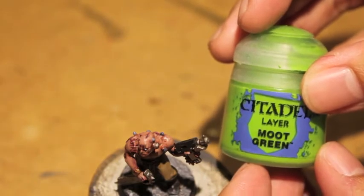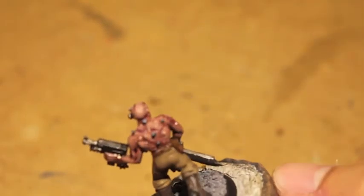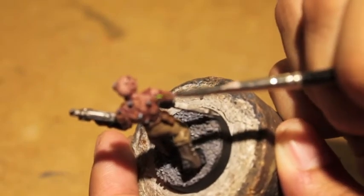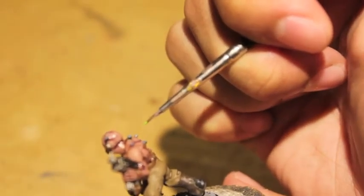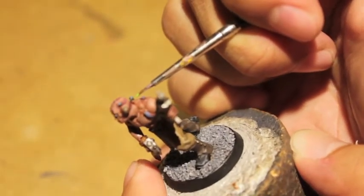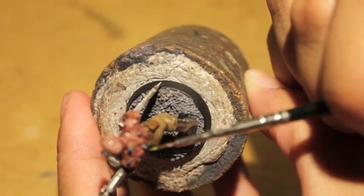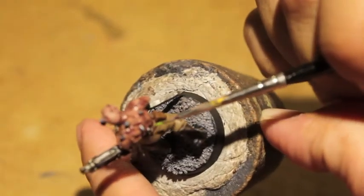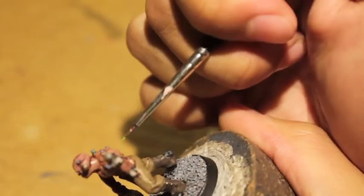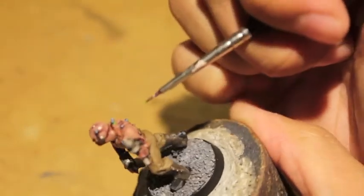Moot Green! We're adding a little bit of a highlight color now. Because these vials are all at different angles, you need to be a little bit careful about how you go about lining the top of them. I'm just painting over the dark angels green closest to the top. So what you should see is the blue or gray of the glass, then a line of bright moot green color, and then at the bottom, dark angels green. It's the moot green that really catches the eye, but the dark angels green is what gives it the depth — for when somebody picks up your model and says, oh my gosh, this looks amazing! You can say War Boss Tep taught me how to paint it.